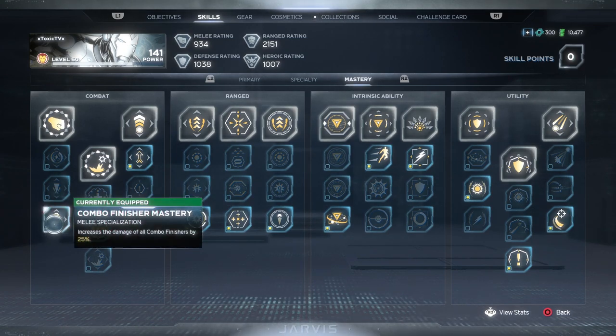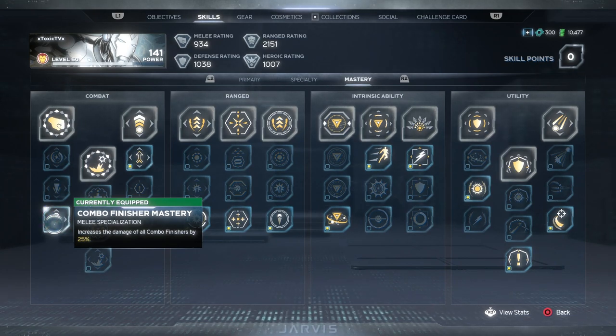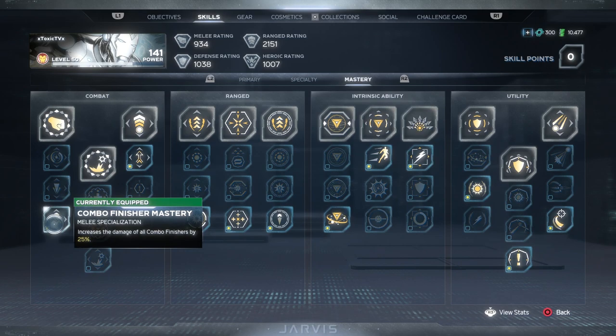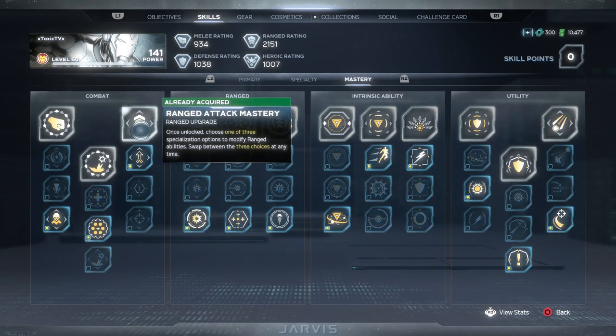For the mastery skill tree, for the melee upgrade we're using Combo Finish Mastery — increases the damage of all combo finishers by 25%. With this build we're not throwing a lot of hands; most offense comes from rockets. The only time we're punching is when we're out of intrinsic energy. When that happens I like to do the light-light-light combo that pops them up in the air and slams them down. For the takedown upgrade we're using Heroic Takedown Mastery — gives you a heroic orb on every takedown, getting you back to Unibeam, Arc Overload, or Hulkbuster faster.